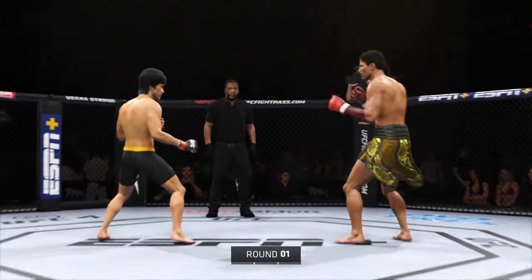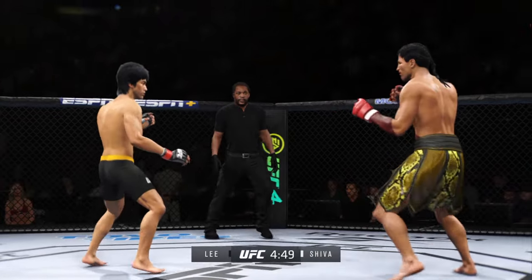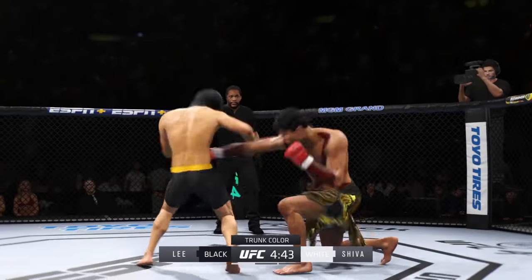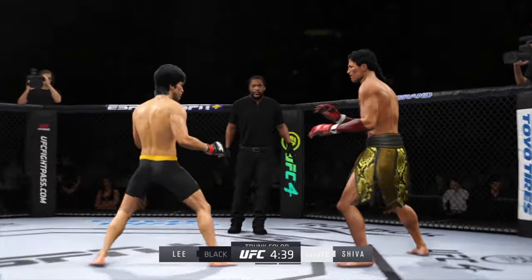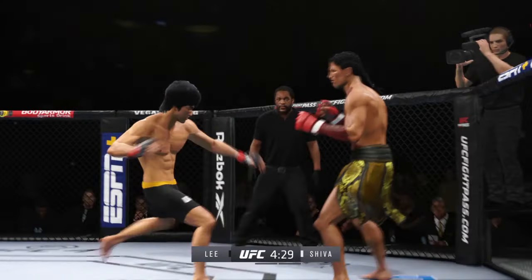Lofty expectations for this matchup as round one gets underway. There seems to be a striking advantage on one side, but on the other, truly a fighter who can do it all — and that guy will usually have the advantage on paper. When you're a striker at this guy's level, that will normally balance out whatever advantage the other guy has.